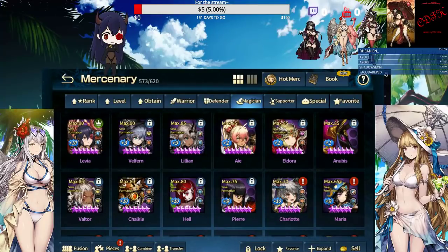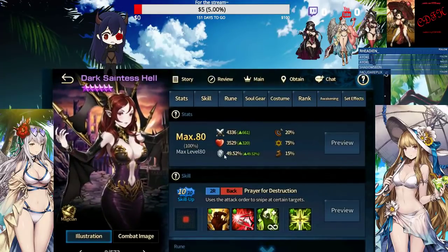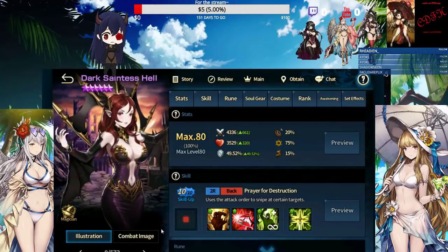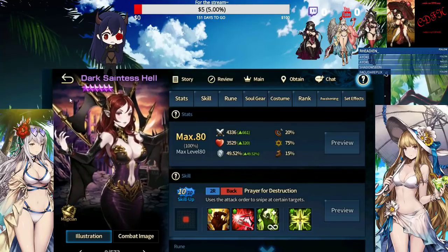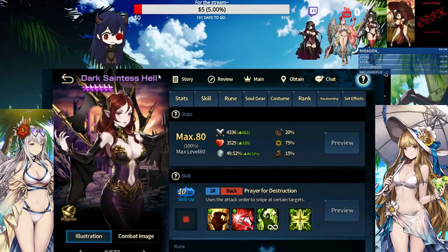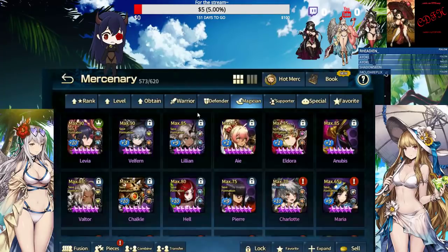Hell — I would not really suggest her, but she is strong if your opponent doesn't know what they're doing, because she's ultimately hard to kill if your units are not skilled up enough. Depending on your tier, you might want to bring Hell because she's a mage, so you can chain with the supports — makes it easier to hide stuff.